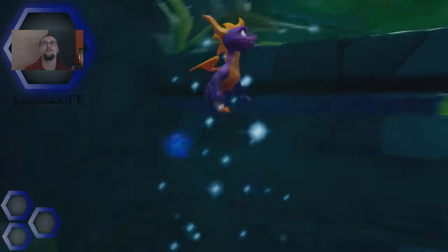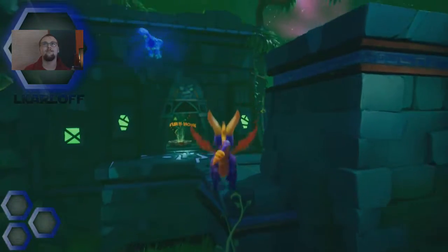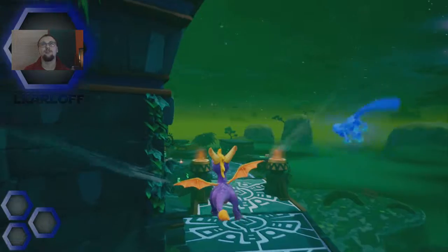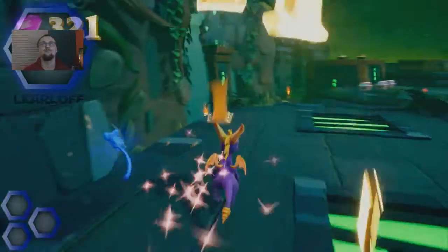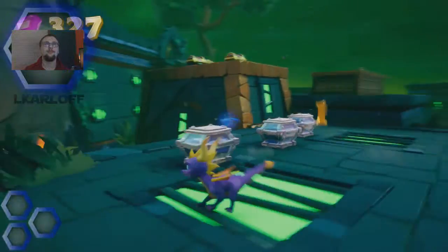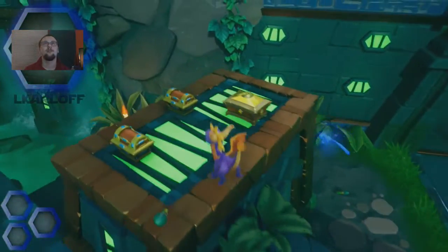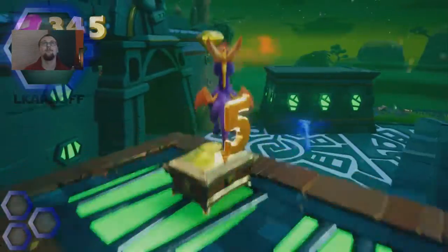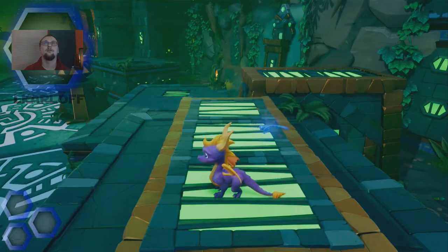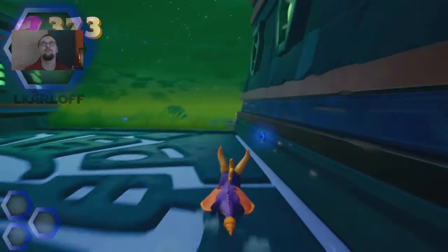There we go - I love the power of Spyro's glide, it's so sweet. Very rewarding. Yes, there's some gems over here. Now we're able to go here and light this firework. You have to keep in mind for these fireworks while you're up here - you want to make sure you light them all. I think that's all of them.